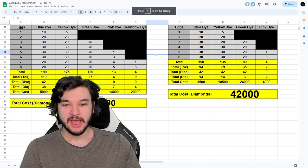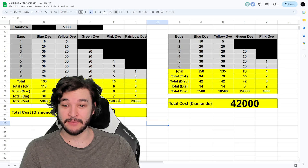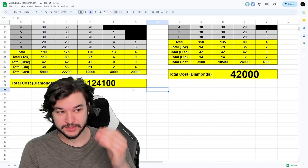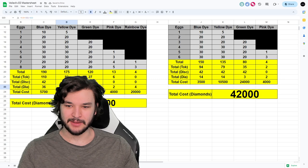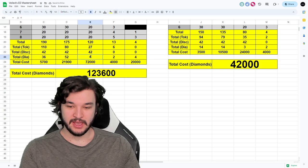If we include the pink dyes — we need seven of them — and we got five from codes, so now we only need two more. With the codes we've acquired, we also got about two blue dyes, one yellow dye, and two green dyes. So with the promo codes included, the updated price is 121,000 diamonds for the G Mutation Crystal 2.